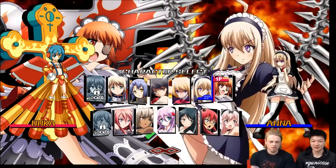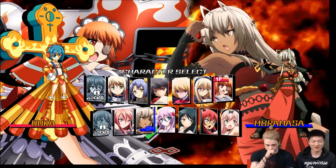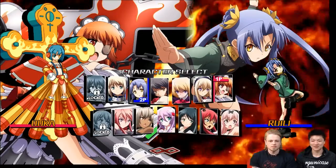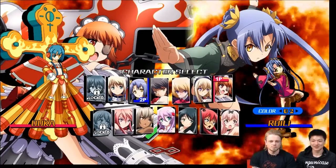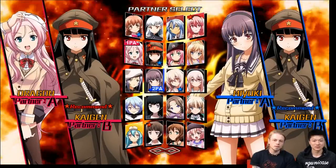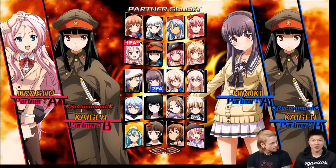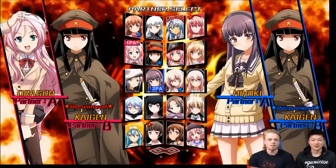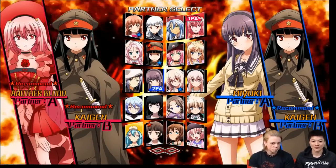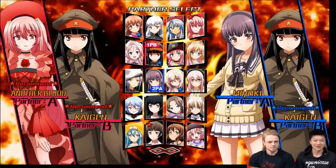Pick whatever character you want to train against. Is that character good? I'm not sure, to be honest. Let's try this one. If you see the little red stars on the portraits, those are your recommended assists for the character. So if you don't have any specific assists in mind, picking the recommended one is always a good choice. Okay, pick this one. And this one.